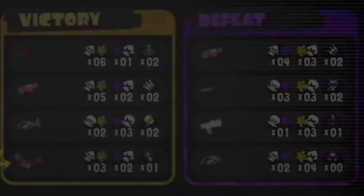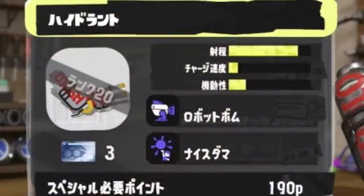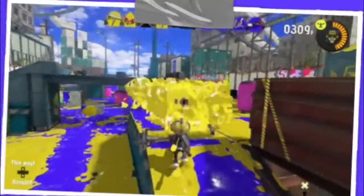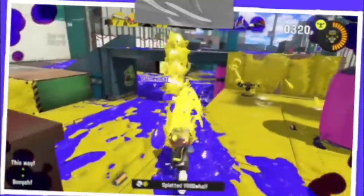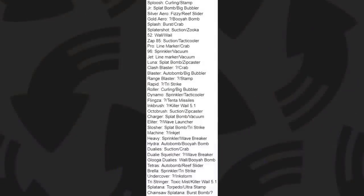We have Inkbrush with Killer Wail 5.1, Flingza Roller with Tenta Missiles, and Rapid Blaster with Triple Inkstrike. Dualie Squelcher has the Wave Launcher. Outside of Inkbrush I think all of these have good synergy with the main weapon, and even the Inkbrush one isn't bad. Hydra Splatling has Autobomb, which is meh, but Booyah Bomb is really nice for it — and 190p is slightly cheaper than the Custom Hydrant in Splatoon 2. Normal Dynamo's kit has Sprinkler and the new Crab Tank special, so it's basically like the Gold Dynamo from Splatoon 2. And one more kit they really tried to hide from us: Autobomb and Big Bubbler for the Blaster.